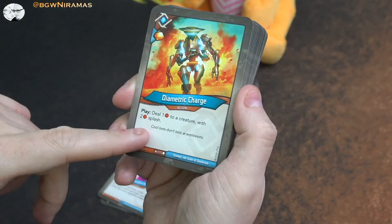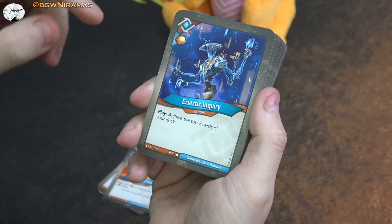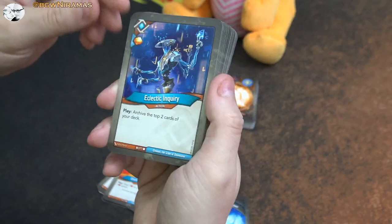Here's a new one - this is what you want to see. Free amber and play: deal one damage to a creature with two damage splash. That's pretty cool - it's one of these anti-ward cards, or good against small creatures. And this one with free amber: archive the top two cards of your deck. Always nice with that archiving in Logos.